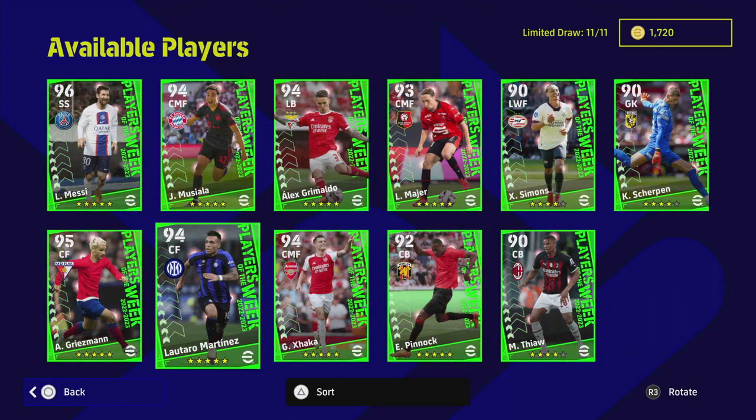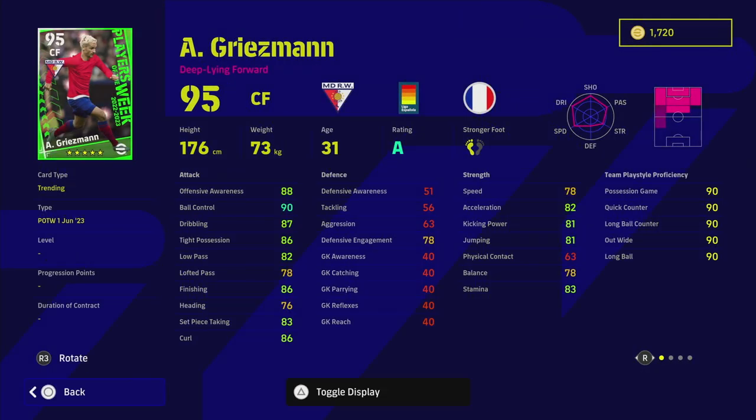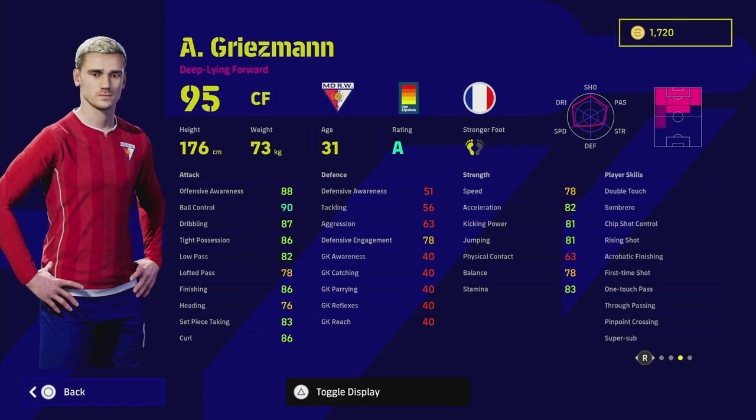Griezmann is in a similar boat — he's a deep line forward, still doesn't have his new hair, but he's back with unwavering form as a super sub. One of the best super sub cards you can get in the game: double touch, one touch pass, first time shot — a brilliant trio of stats for a center forward. He also has true passing, which is huge. You can play him left, right, or through the middle — AMF, SS, or CF. 90 ball control, 87 dribbling, 86 finishing, 82 acceleration, 88 offensive awareness.